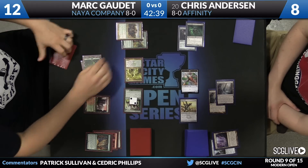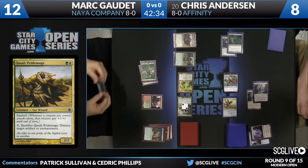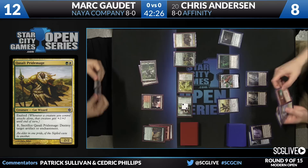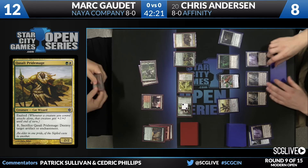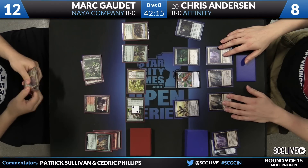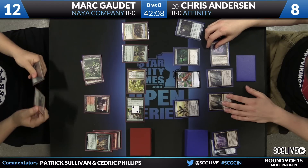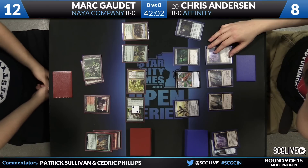The follow-up is Qasali Pridemage — certainly a good one to have right now. Nice safety net. Though from a mana efficiency standpoint, Gaudette might be better off casting the Smiter this turn. If Anderson were to draw and cast Cranial Plating, taking that hit from the Vault Skirge would be too much. But Gaudette is not being particularly efficient with his mana right now. This is all different if Gaudette plans on using the Pridemage no matter what — if he's just using it as a three-mana Shatter this turn, this is a fine line.